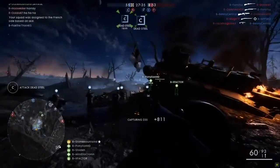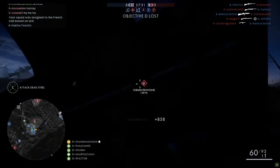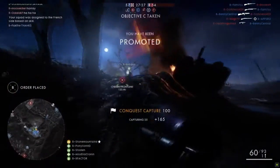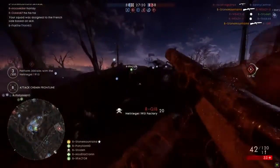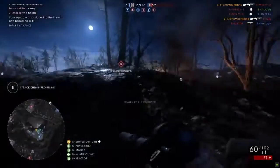They're doing their absolute best to maintain control of C and get Dead Steel locked down. Stone Mountain, Unit 64, is on the move and finds someone in front of him — nice kill there on Q. JB, take a seat. Loving that.